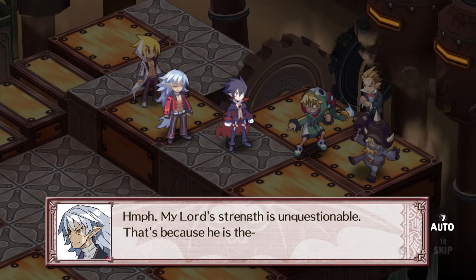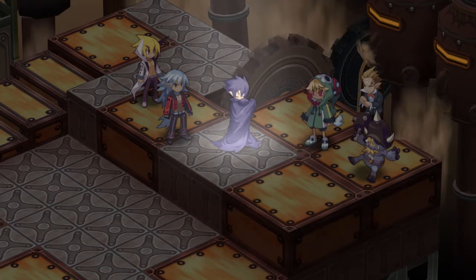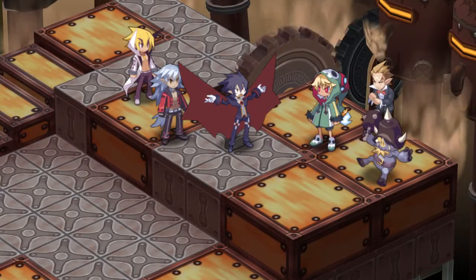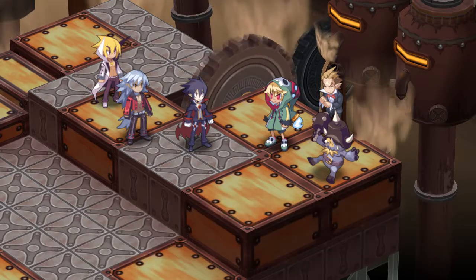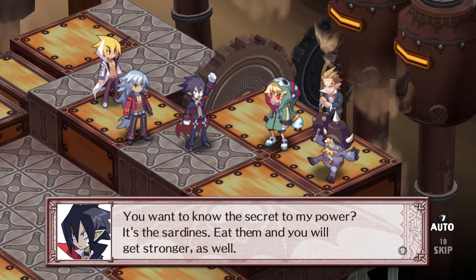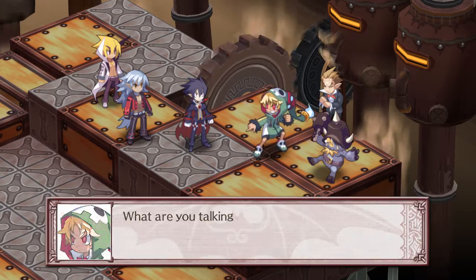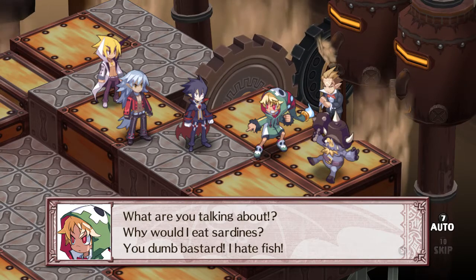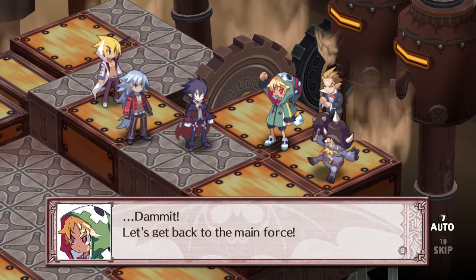Several features were also taken from Disgaea 2. One of them is character promotion for generic classes — before, you would have to reincarnate them into their new class, resetting their level back to one, but now you can just promote them without that reset. There's also an instant warehouse where you can now start up to 256 of them. You can also bribe the dark senate with money now, and you can put characters into three different dispatch groups.